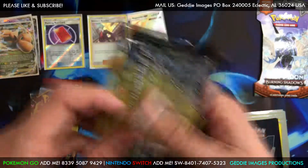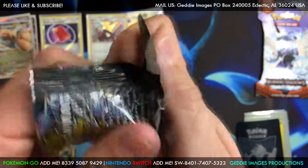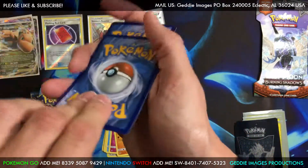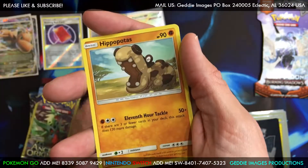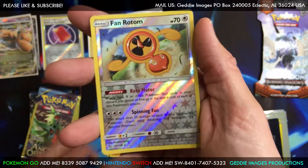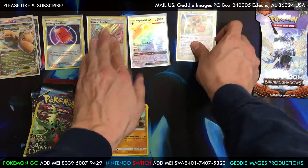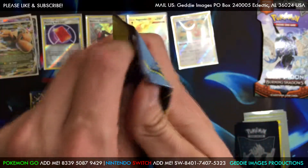We got Ultra Prism. Been a while. Let's open this one. We got a Pokemon Fan Club, a Hippopotas, and a Rotom. Gotta collect them all - check out that channel, he's got 1K subscribers now and going even higher. Check out everybody else in the description.